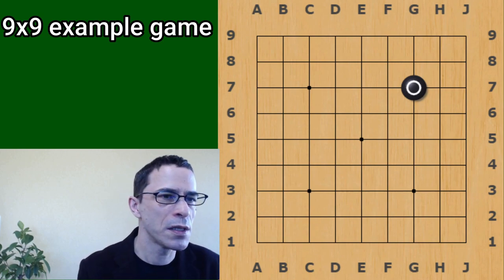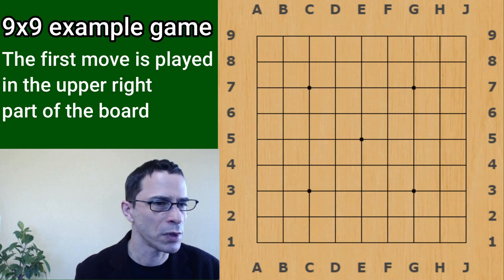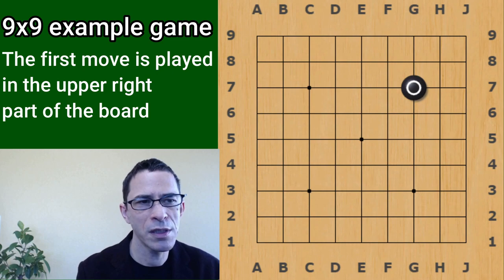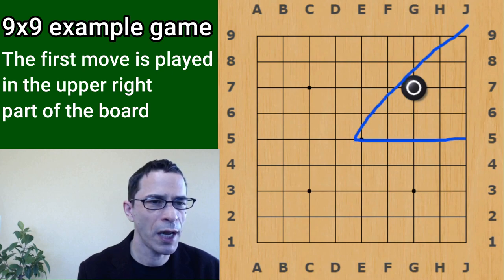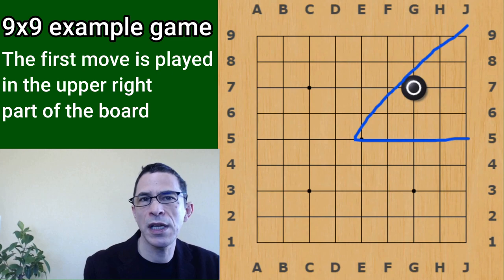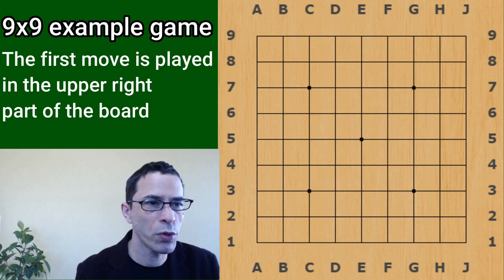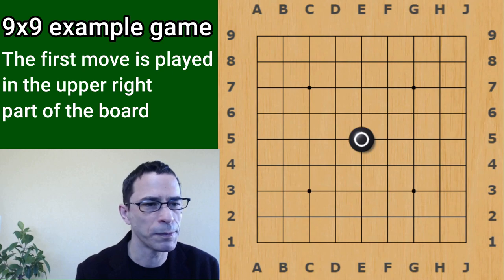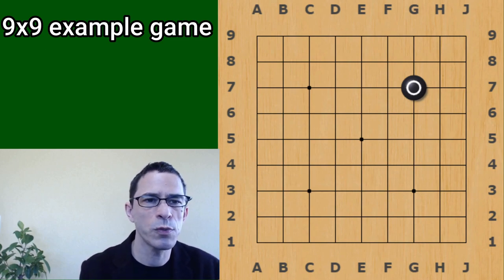Another point I want to get into is that it's customary to play in the upper right part of the board - this is just considered polite. There's no strategic value, really, to playing in the upper right when compared to the upper left or the lower left. Since the board is symmetrical, it's considered polite to play in the upper right - that would be this triangle, the right half of the upper right, including these lines, this fifth line, any of these points, including the center of the board. In my first example game, I did show you a game where Black played the first move in the center of the board. That is, especially on a 9x9 board, a very valid choice for Black - it seems to be a strong opening. It's more common in the larger boards for Black to play closer to the corner, so this 3-3 point is one example of that.